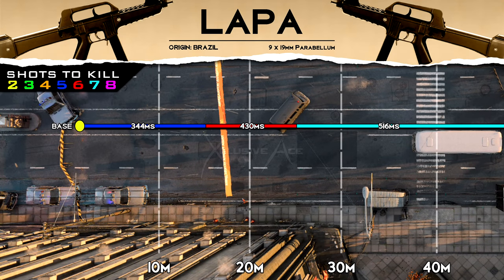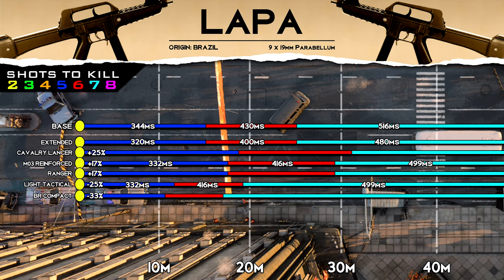Speaking of ranges, we've got a pretty decent range potential — the five-shot kill range is about 15 meters and the six-shot kill range extends out to around 25 meters. We have a lot of barrels that do different things: some change the fire rate and therefore the time to kill, some increase our ranges, and others decrease our ranges — so feel free to pause the video to take a deeper look.